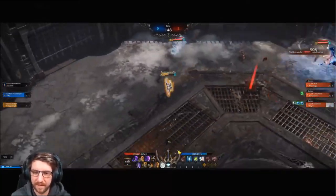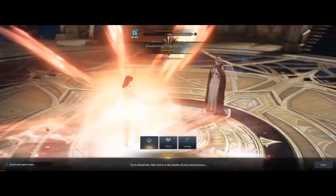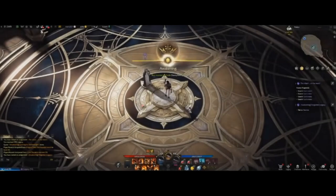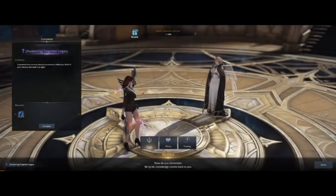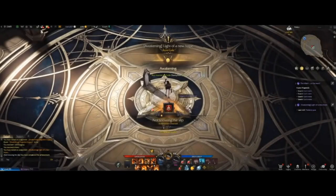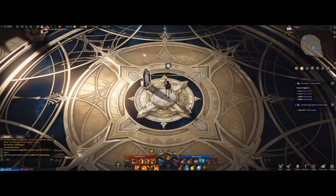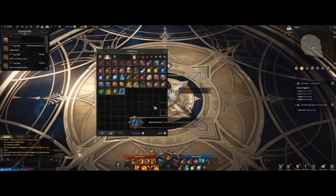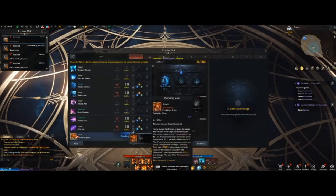Next you have your awakening skill — essentially your character's ultimate ability. You'll unlock this once you reach level 50. Hit F2, teleport to Trishan, speak to the angel lady, and complete the purple awakening quest. She'll send a reward to your mail, so go to the top left, click on it, accept the gem, use the gem in your inventory, and that will unlock your awakening.